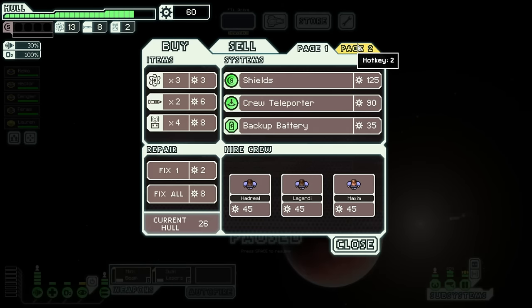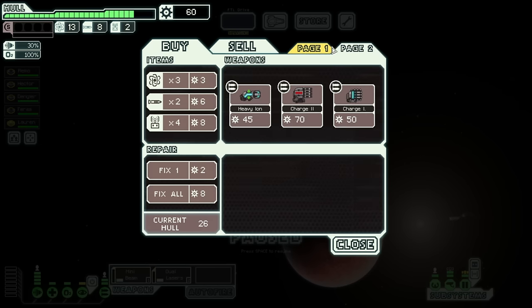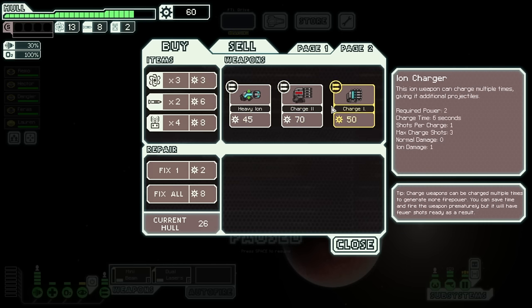That's a decent amount of resources. Still probably should just save up for shielding, but I might change my mind when I see what's here. 125 scrap — this gets me up to 40. I am very close to getting shields. Backup battery is really good, but not excited about these weapons. Heavy Ion — that's a joke, that's not a real weapon. I will slander Heavy Ion until the end of time. It is not a good weapon.